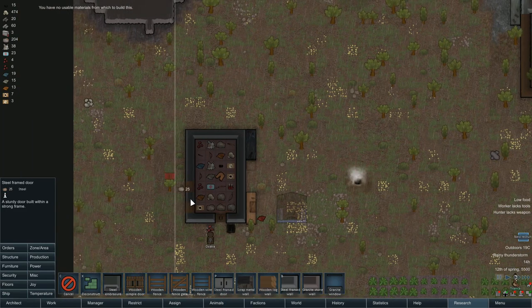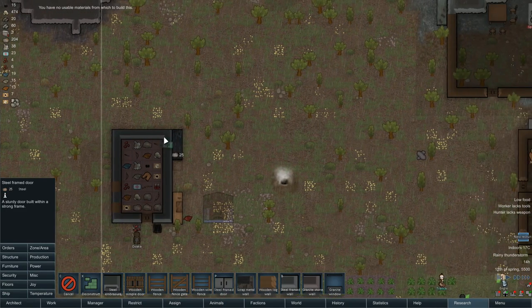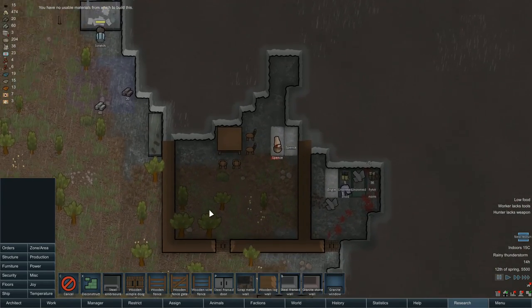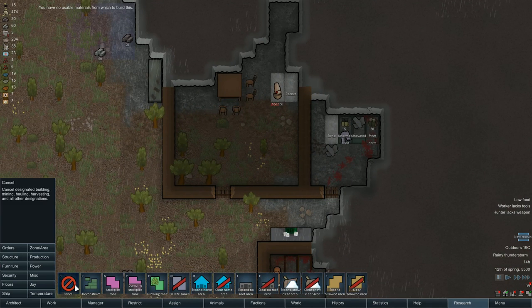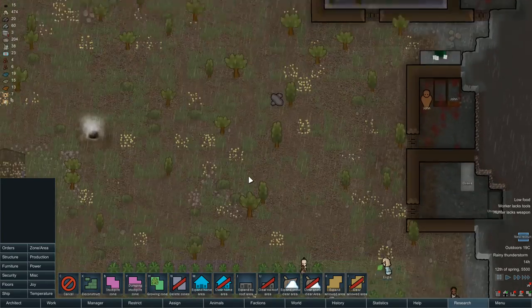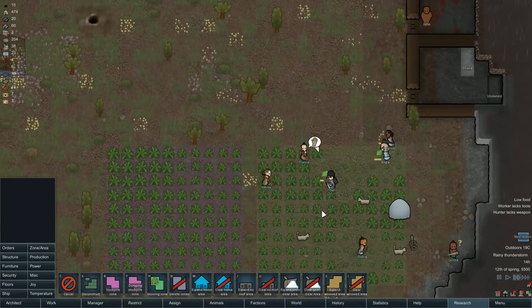The fact I can't build past there means I can't really expand that too much. I could go and make this into another storage room — I'm not really sure what I'm going to do with this room at the moment. Let's make this into a stockpile room and try to get some of this stuff off the floor outside.